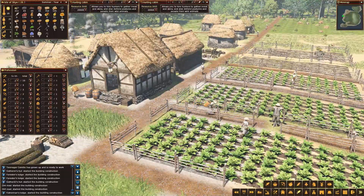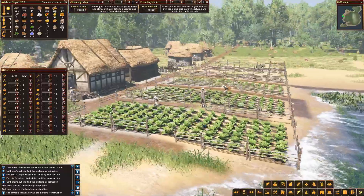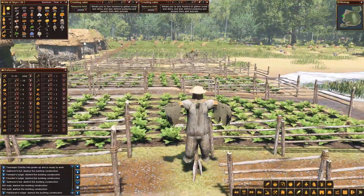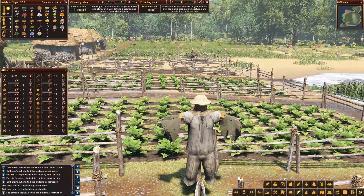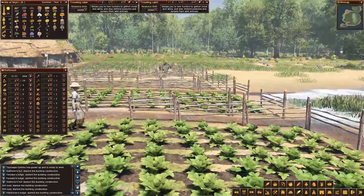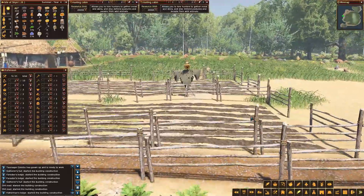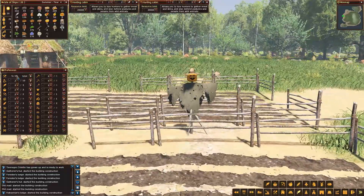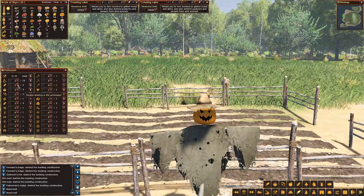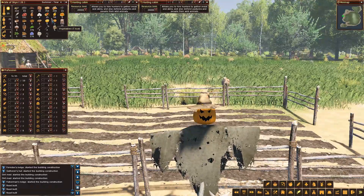I think we'll speed this up a little bit. God it's nice here in the summer when it's not raining. I love the fact that these scarecrows have got different models — this guy's got a pumpkin head, this guy's different. So we've got five labourers, two builders, two fishermen. We've got fish, a bit of meat coming in.